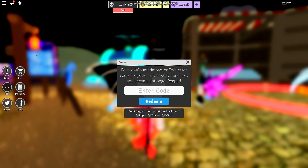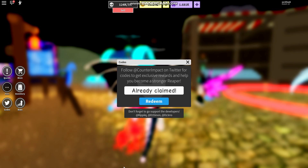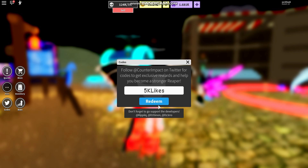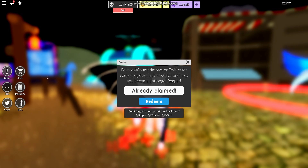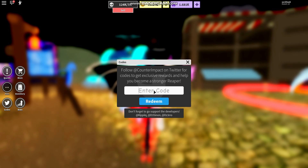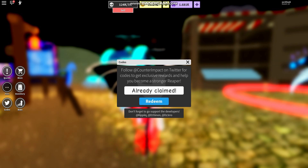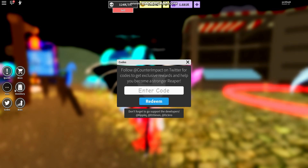We have code '90%' with an exclamation mark at the end — redeem. Then code 'snuggie' — redeem. Then code '5k likes' — redeem. Then code '2.5k likes' — redeem. Then code '1000 likes' — redeem.